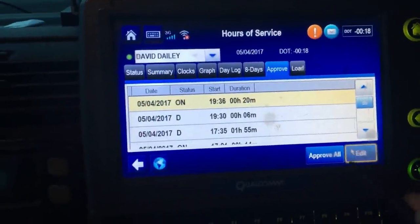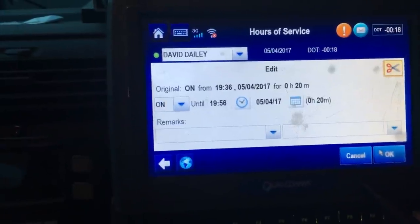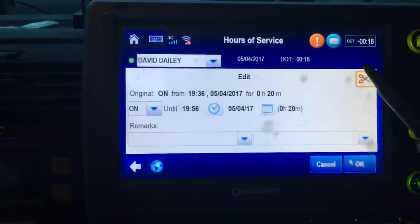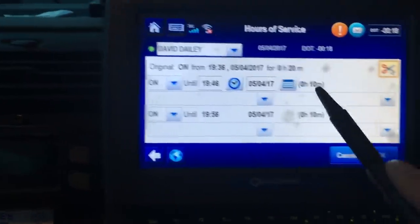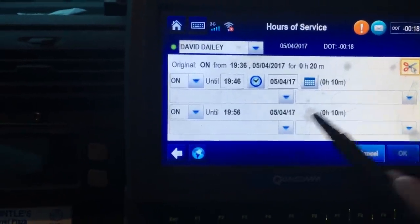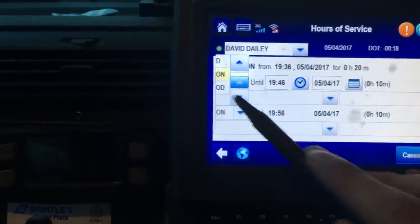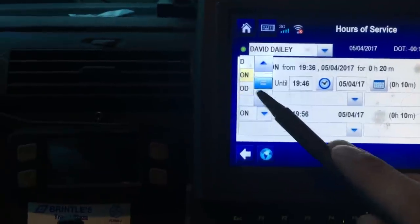I'm going to hit edit, just like that. It's going to give you a screen where you can change it. You can also cut it — say you only did 10 minutes of work but showed 20 minutes; you can see how it splits it up 10 and 10. You can use the clock to change that. There's your options: off-duty, sleeper berth, drive, on-duty, and off-duty driving — you can change all of those. You can't edit driving or off-duty driving.